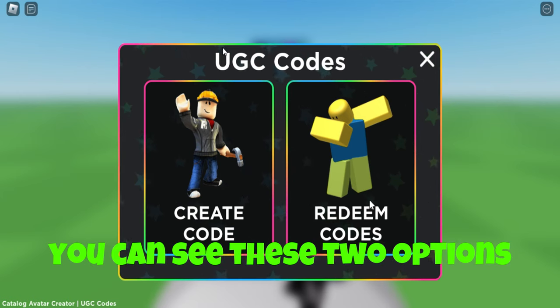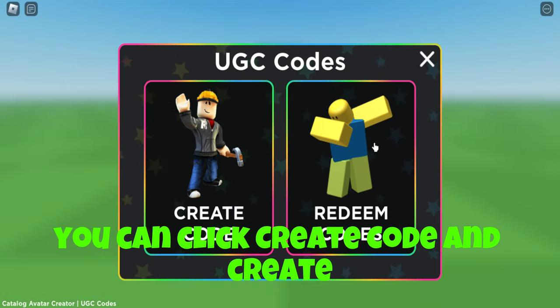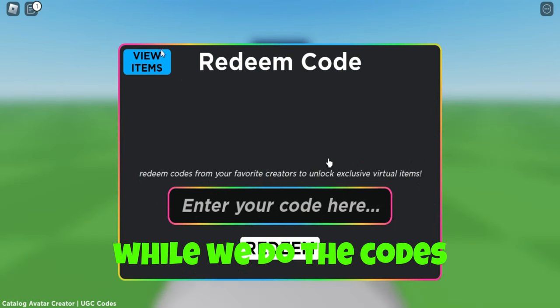After joining, you can see two options. If you have made any UGC, you can click 'Create Code.' If you want to get UGC, click 'Redeem Codes' and put in the codes that I provide.